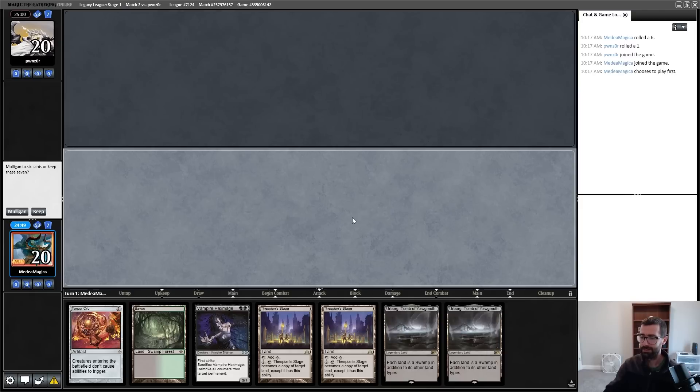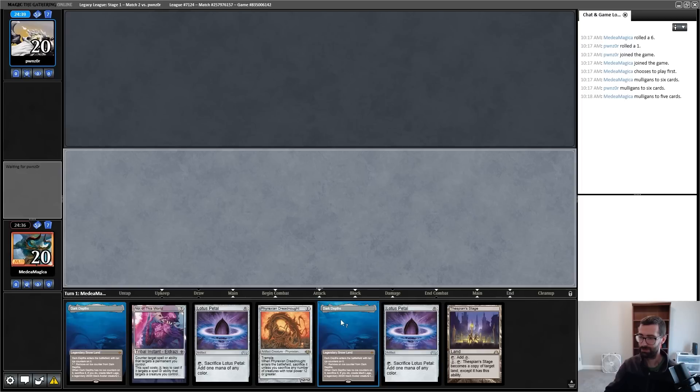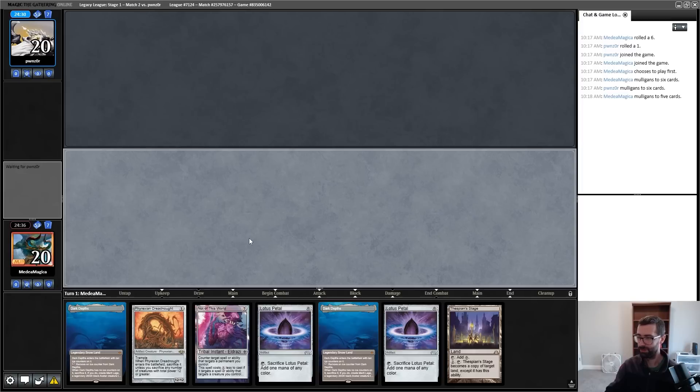This hand is all the same side of the deck — it doesn't actually do anything. Going to skip this. This hand has the same problem: I have half of multiple different combos but not a functional hand with any plan. Turn-one Dark Depths or Stage, turn-two Petal Petal, probably keeping Not of This World — just an absolute super yolo hand.